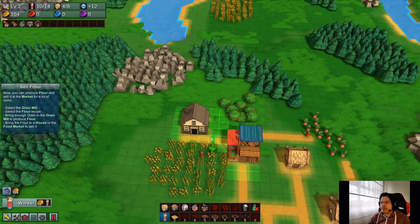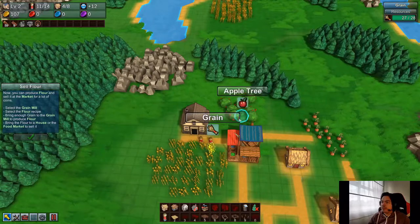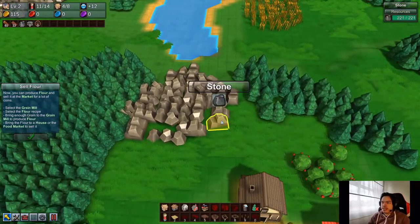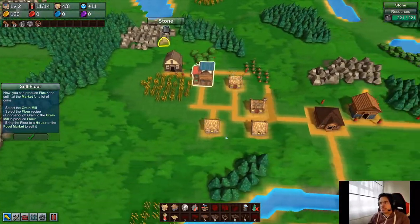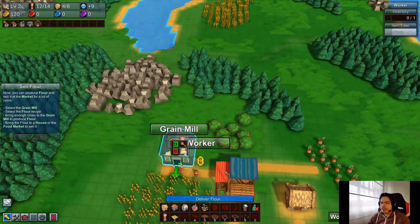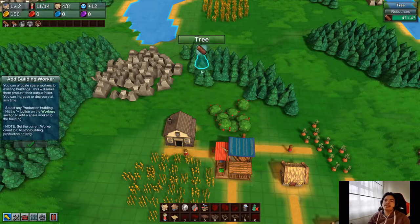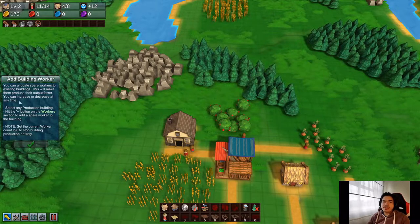Just so you know, each resource has a finite amount. When you hover over it you'll see on the upper right how much is there — for example, this tile has 28 grain, this apple tree has 106, this stone has 221. So take that into consideration later in the game. We're gonna make another worker and deliver the flour to the food market. Actually just one guy — I'll delete this other worker and it'll automatically return that worker to the available pool.